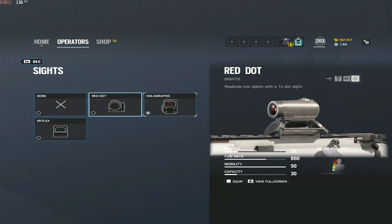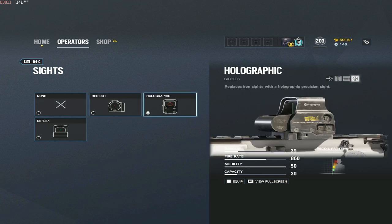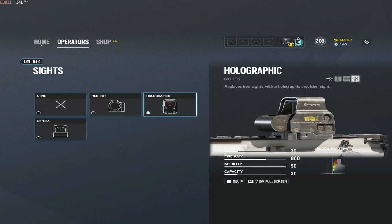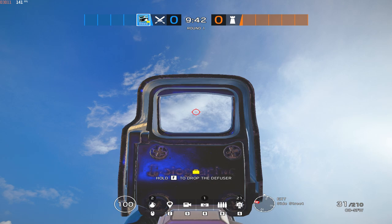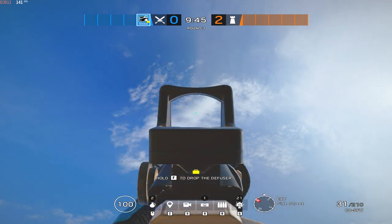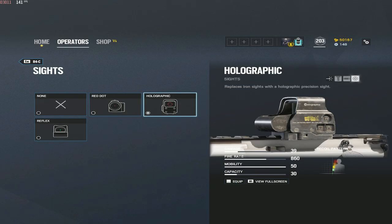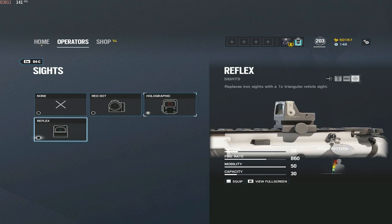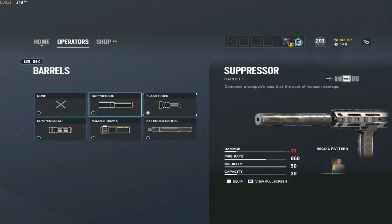For sights, it comes down to personal preference between holographic and reflex. I do not recommend red dot whatsoever. I'll have images on screen of the holographic and reflex so you can decide which you like more. The holographic covers more of your screen but you can see more within the sight itself. The reflex lets you see more of your surroundings but less within the sight. I pretty much run holographics on most of my weapons because I like being able to see what's going on within my sight, but if you want more awareness of your surroundings, go reflex.